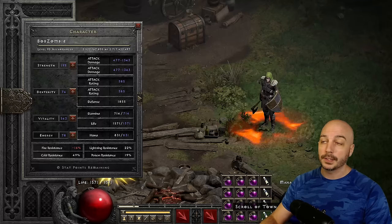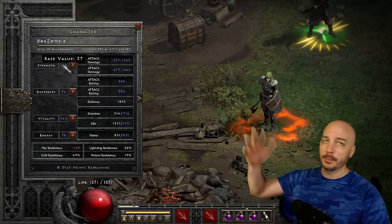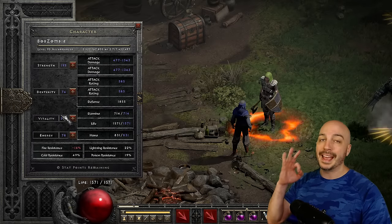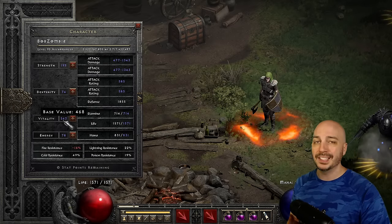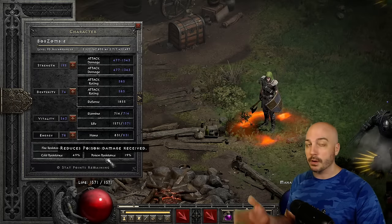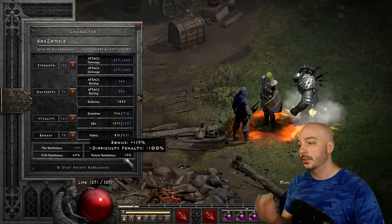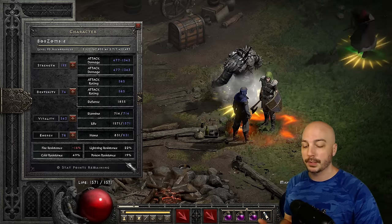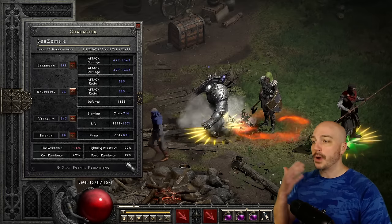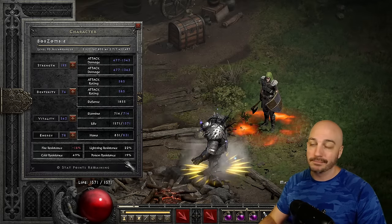Starting off, we'll go ahead and look at the stats. We've got just enough strength to wear the gear — I only added about 10 points, and all the gear bumped strength up to almost 200. Dexterity, I added no extra points. Everything else went into Vitality, nothing into Energy — a pretty standard max-life build. Resistances are not particularly high; if you're playing hardcore or want more survivability, feel free to swap in charms. You get so much survivability from having all these summons that I don't prioritize it unless I have a problem surviving.